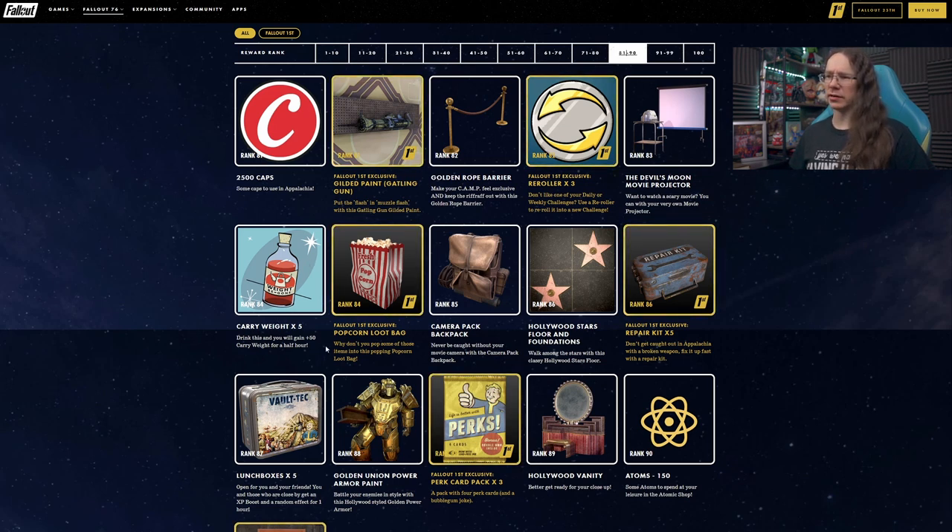Carryweight booster at rank 84. Popcorn Loot Bag at rank 85 — that's fun. Camera Pack backpack at rank 85 as well — a little backpack design, that's a bit different, got a little more character to it than some of them. Not sure how well it's going to work with jetpacks but I do like the look of that.